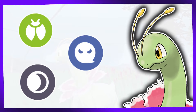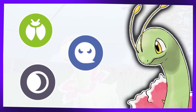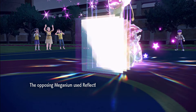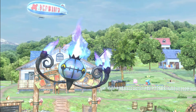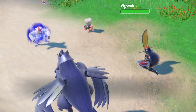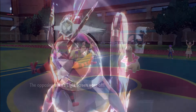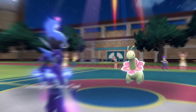While Meganium itself doesn't naturally learn many Psychic-type attacks, it can still pose a challenge with moves like Light Screen and Reflect. Fortunately, there are ways to counter these defensive strategies — some Pokémon have abilities that ignore the effect of Light Screen and Reflect, and there are always moves like Defog and Brick Break. To keep this video concise, additional builds and strategies will be included in the description below.